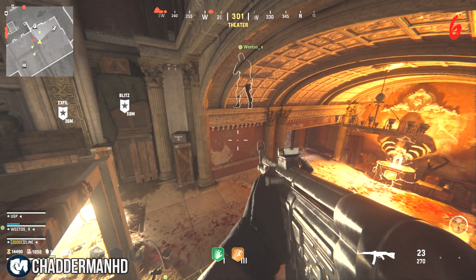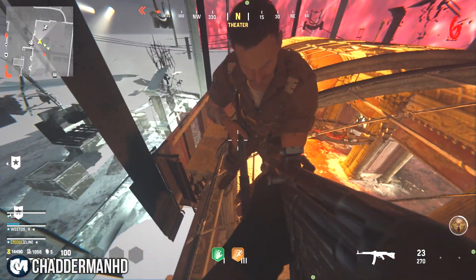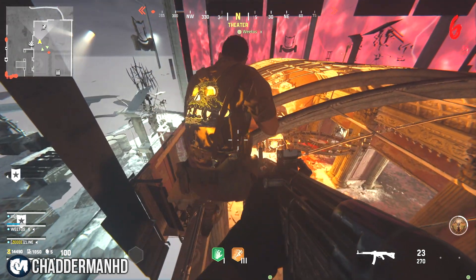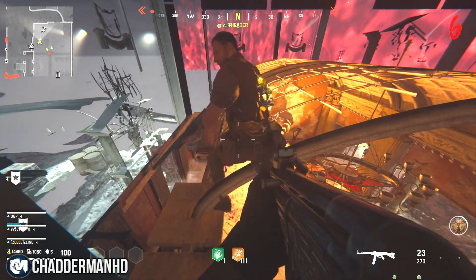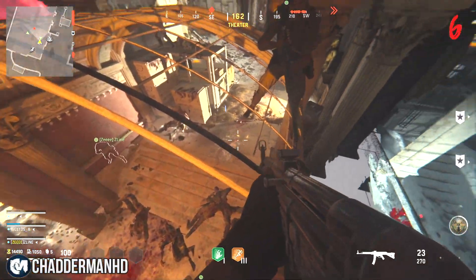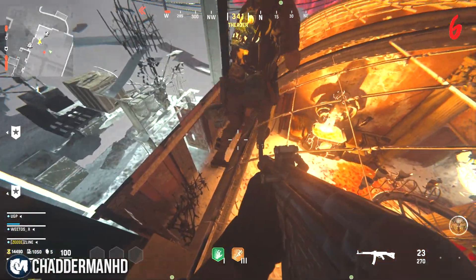Once you come to the theater, you want to come onto this box — the lower box. You want to aim forward, jump straight forward; you don't need to crouch, and you'll land on this barrier and you'll be war breached through the map. If you follow this along and jump up, you can go around the outside of the map and drop underneath the map, which is absolutely awesome.